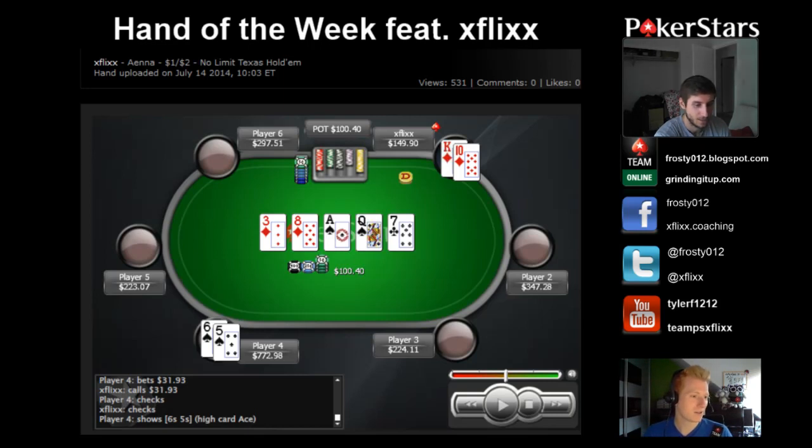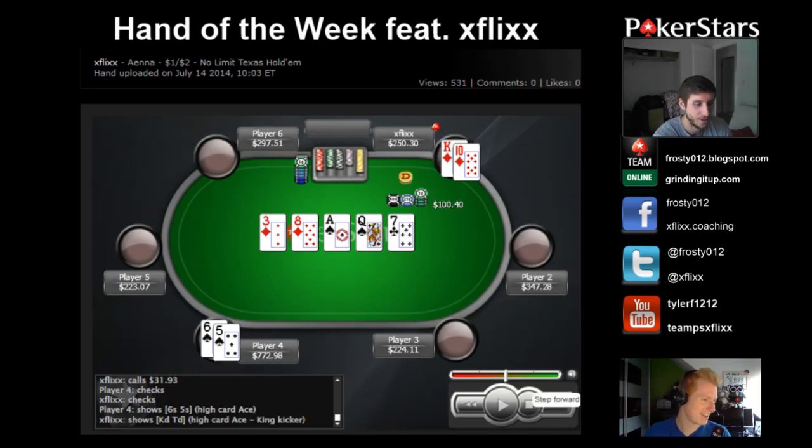Anyway, I thought it was a kind of interesting and funny hand. We wanted to have a losing hand and a winning hand, so we have a winning hand in the end — that's nice. Thanks for doing this, Felix. Yeah, no problem, that was awesome. Let me know what you think about this format, guys, and we'll see what we can get done in the future. This has been Frosty with Flix — go check out his social media links, posted there on the right. Take care guys, good luck at the tables!